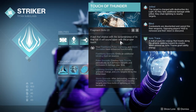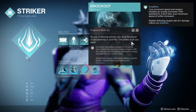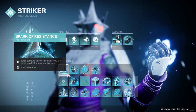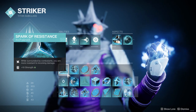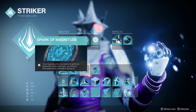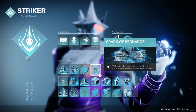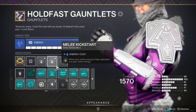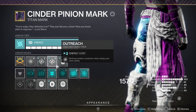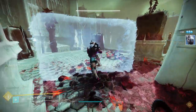For aspects I've gone with Touch of Thunder so the Pulse Grenade spawns Ionic Traces for ability regen, and Knockout for extra melee damage and additional healing on melee kills. Fragments are Spark of Resistance to take less damage when near enemies, Spark of Discharge for Ionic Traces on arc weapon kills, Spark of Magnitude for increased Pulse Grenade duration, and Spark of Recharge for faster grenade and melee regen while critically wounded. Other armor mods I recommend are Melee Kickstart on Stasis Arms and Outreach on arc class item — both help get Seismic Strike back much faster.